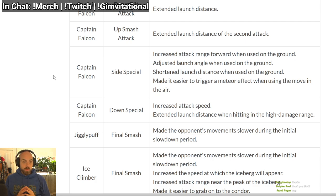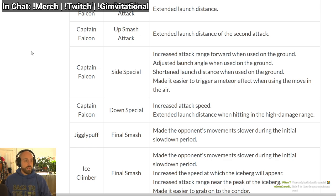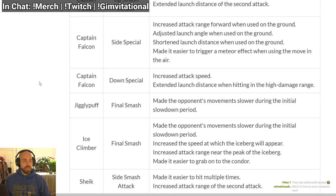It shortens the launch distance when used on the ground, so he might be able to combo out of it now — you don't go as far, which might make it easier to combo out of. Also, it makes it easier to trigger a meteor effect when used in the air — I think that's a hit detection thing. You can meteor better in the air now. Down special has increased attack speed, so Falcon Kick comes out quicker.